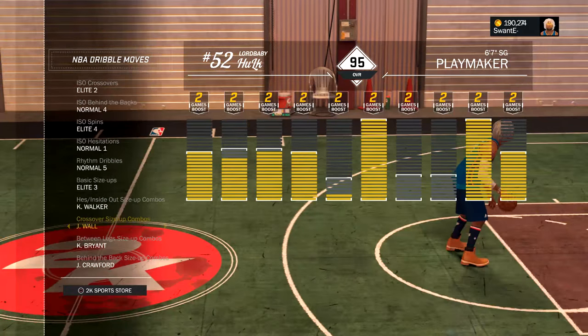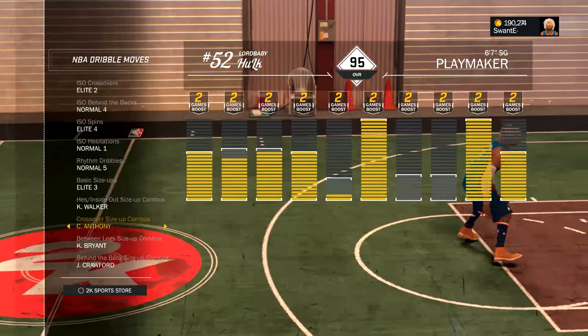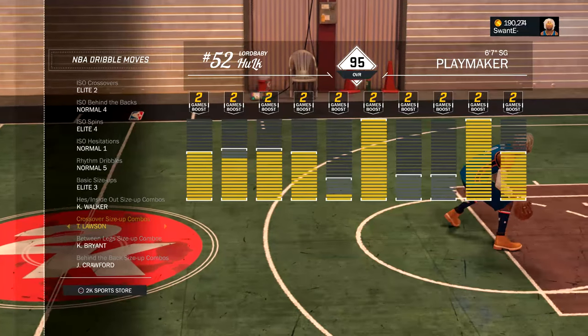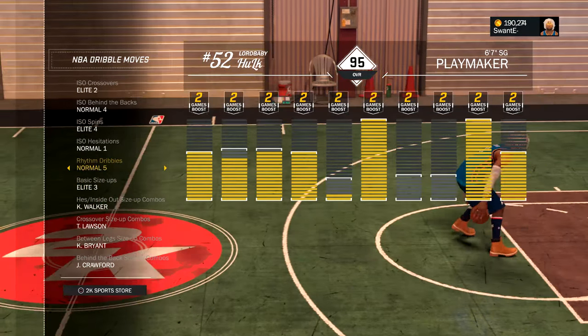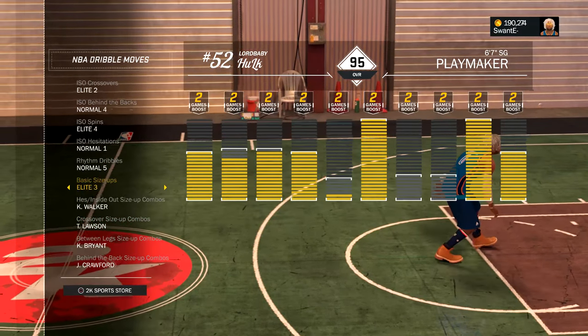If you are not using Elite 3 basic size up, use Kyle Lowry — however the fuck you say it. It's the quickest one. And to seem like you're a lot better dribbler than you are, put your shit on the Elite 5 setting and you dribble fast as fuck.